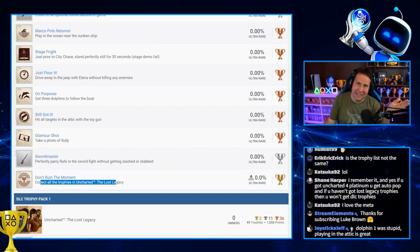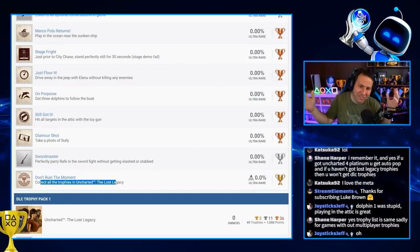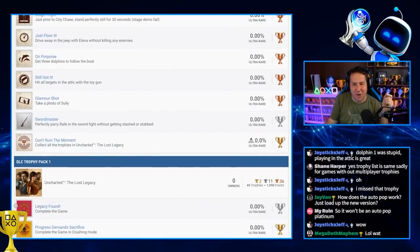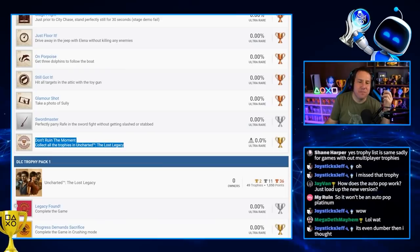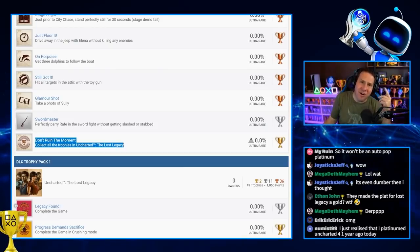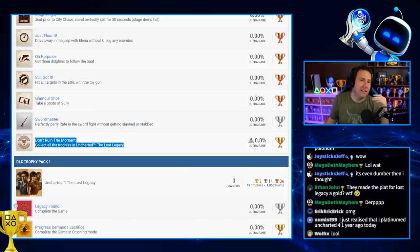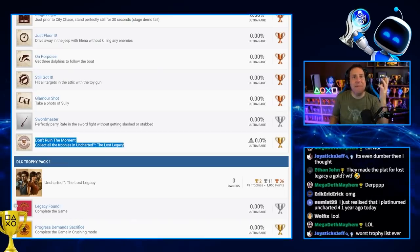Are you telling me Sony PlayStation, their premier studio, couldn't figure out how to make two platinums? So they take the platinum from Lost Legacy and make it a gold trophy? So if you don't want to play Lost Legacy — I love Lost Legacy, by the way — but if you don't want to play it, if you just want to play Uncharted 4 with Sully and Nathan, you can't get the platinum. Am I reading this right, chat?